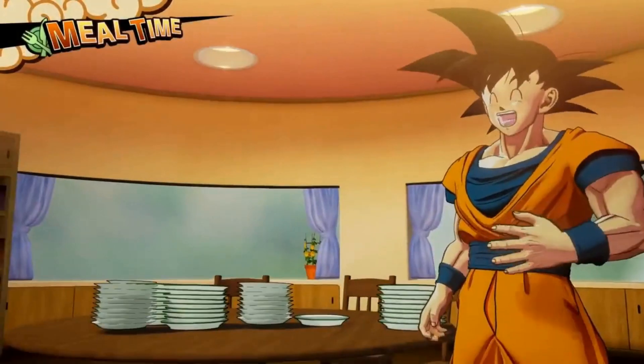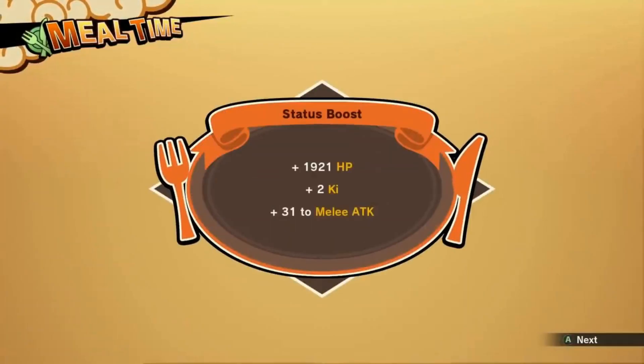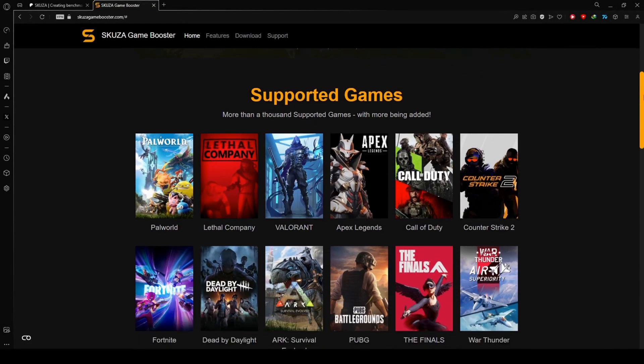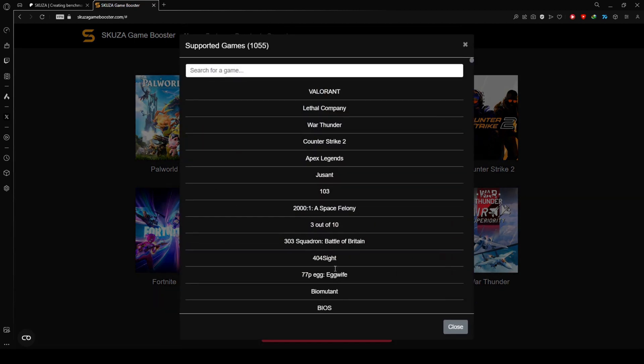Is lag and FPS drops in Dragon Ball Z Kakarot ruining your game? We have a fix! To get started, visit skusagamebooster.com and choose between the free and pro versions.